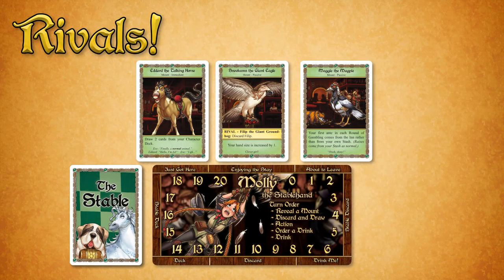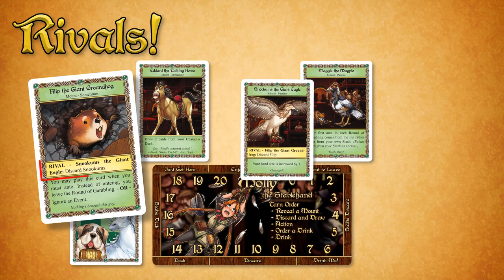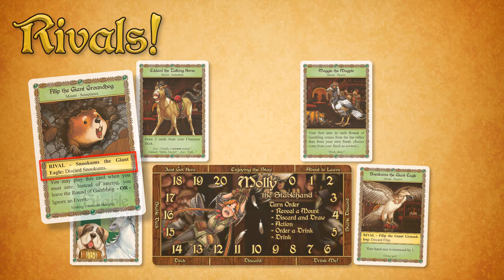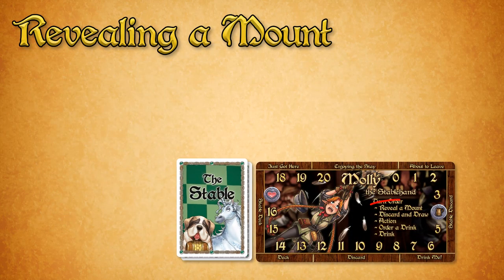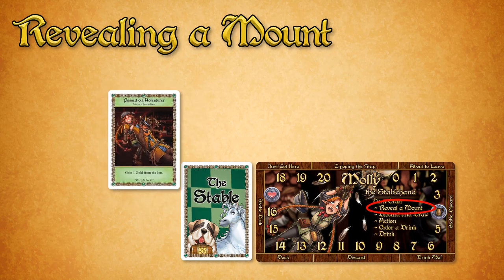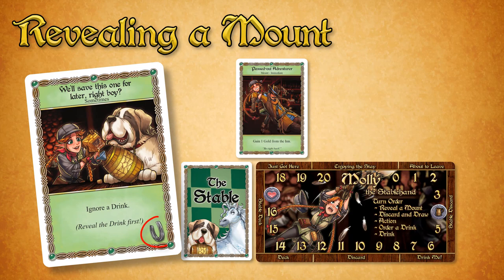Some mounts have a rival — another mount that they don't like. If you reveal a mount with a rival and the listed rival is already in play, follow the instructions in the Rival box on the mount you just revealed. There are two times when you reveal a mount card: at the beginning of your churn, and whenever a card resolves that has the Horseshoe icon in the bottom right. In the latter case, reveal a mount card after all other effects on the card have been carried out.